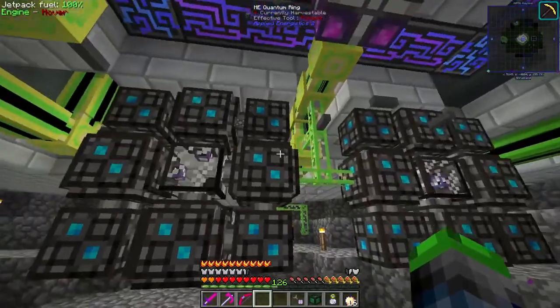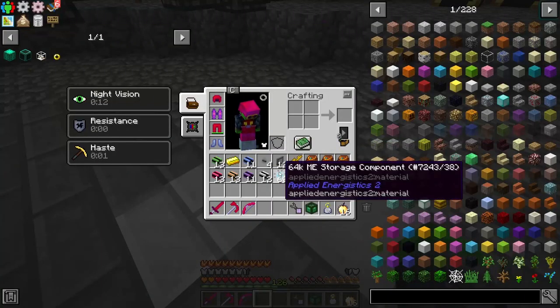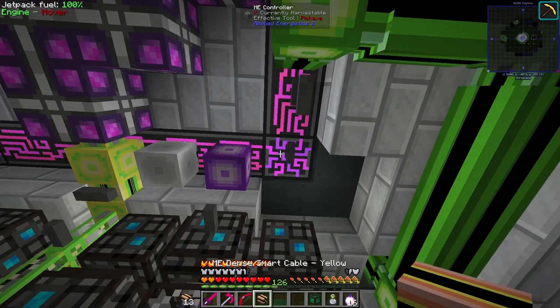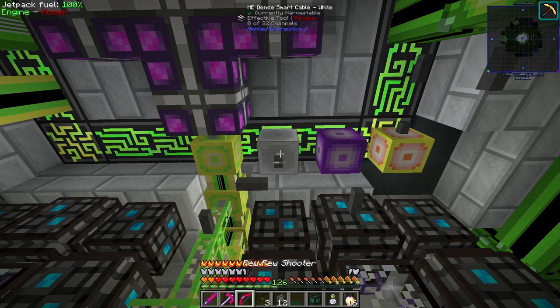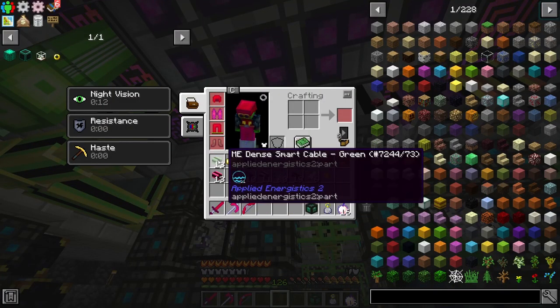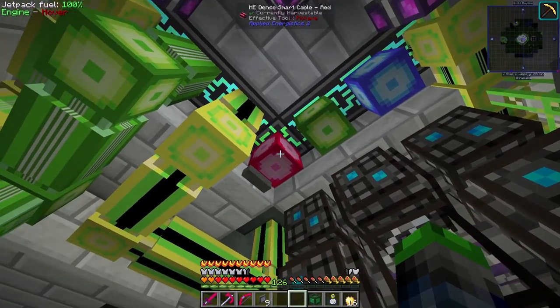This is where I've decided to put the quantum rings on this side with our ME controllers, and I'm going to show you guys how to set the P2P channels up. We're going to be using these colors on this side for Storage 2: white, purple, and yellow. Then we need to put a P2P channel on here — on each one. P2P channel here, here, and here. As you can see they kind of linked up. We're going to be putting red, green, and blue on the other side — there's no correlation to RGB, don't worry about it.